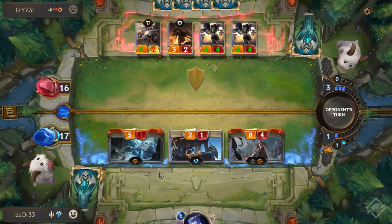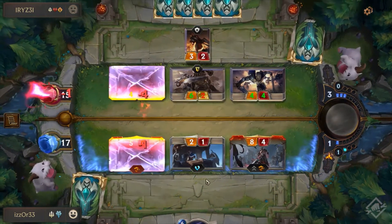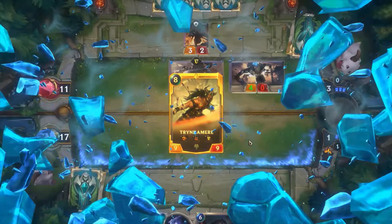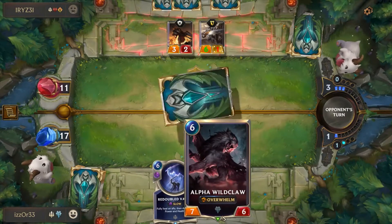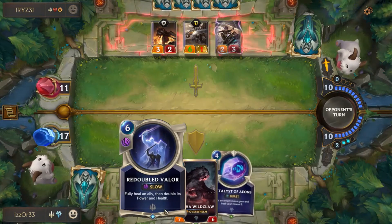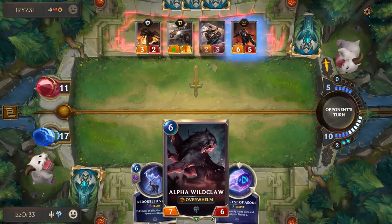If he wants to trade with me I will accept a trade. He doesn't realize that if Tryndamere is going to die — which he is here — he's also going to take four damage. He takes one damage there, we get an Alpha Wildclaw, and he takes an extra four. Tryndamere goes big boy and he's immediately coming back on our bench. I can bring out the Wildclaw next round, and I kind of want to use that too — we can play both these spells.